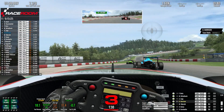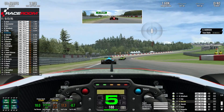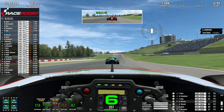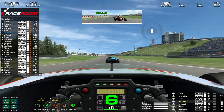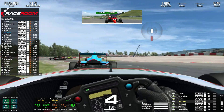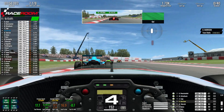Coming round then the tricky right-hander — I find it the most challenging corner on the circuit and it's so important because you need a good exit speed onto this back straight. We're coming up the hill towards the chicane with Sikorski in my mirrors who's looking to make moves. Cars up ahead are going side by side and it looks as if something's happened — that's Dietz off to the left-hand side. That's a big shame for him.